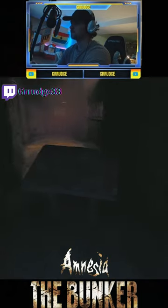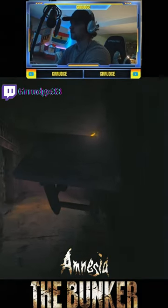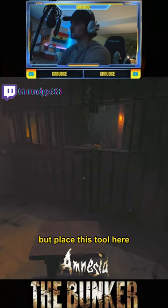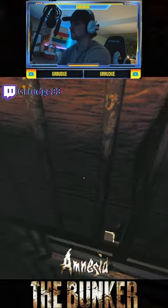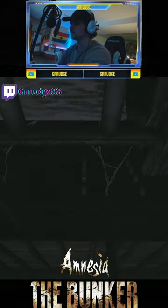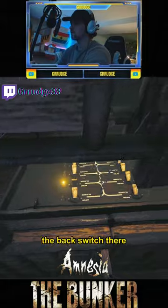Grab this stool. Now this is kind of a glitch, but place this stool here. Jump on there, jump on there, and then you can flip the back switch there.